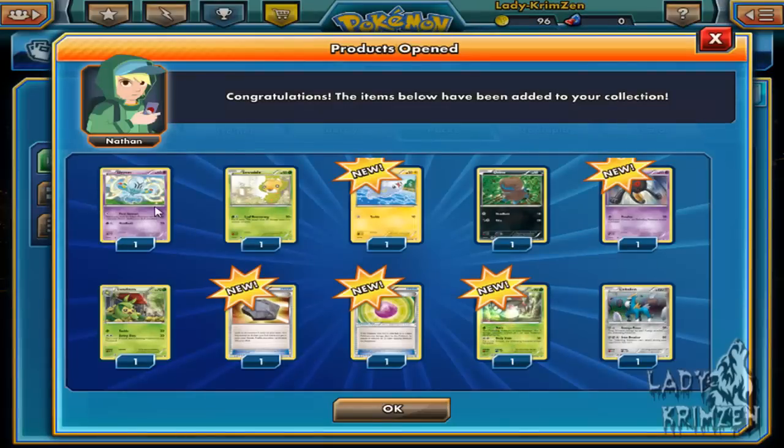Moving on: Elegoom, Swadloon, another Tynamo, Deino, another Yamask, Swadloon, another fossil. We've got an Eviolite, which works similarly to how it works in the game — it halves the amount of damage dealt to a non-evolved Pokemon. Then a reverse holo Amoongus and a holo Cofagrigus — another one, sweetness!